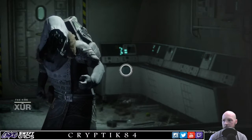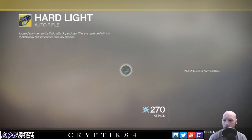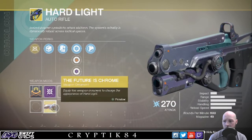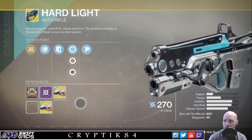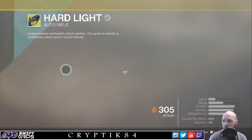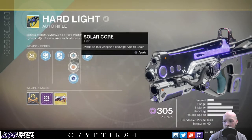Let's see what he's got. Weapon of the week is Hard Light, which is an auto rifle — it's quite a good auto rifle. You can change between arc, solar, and void. And it has a nice ornament too. Another cool thing about that ornament is, if you change the element, it changes its core.